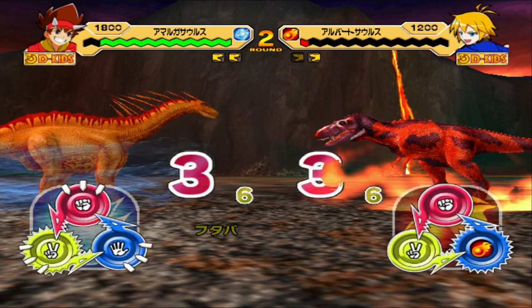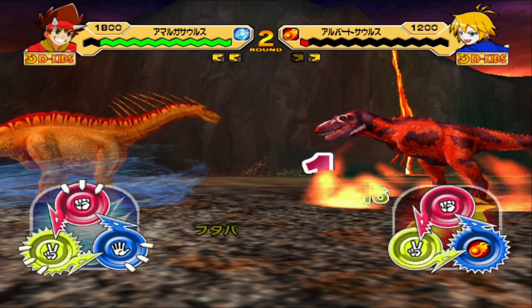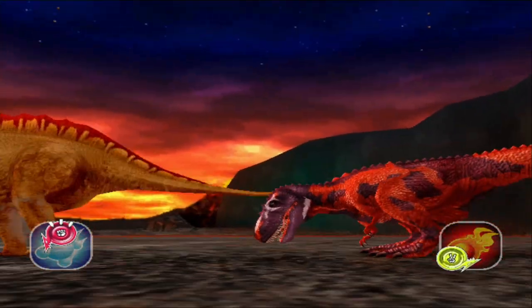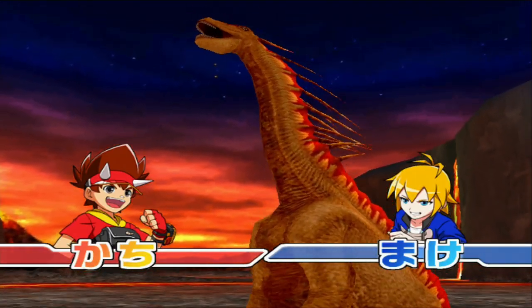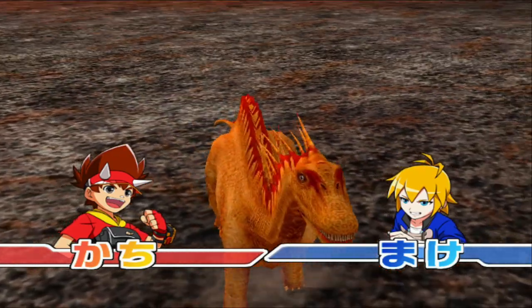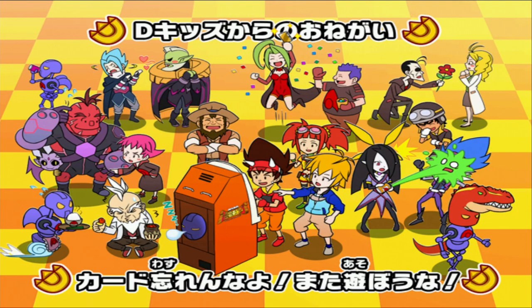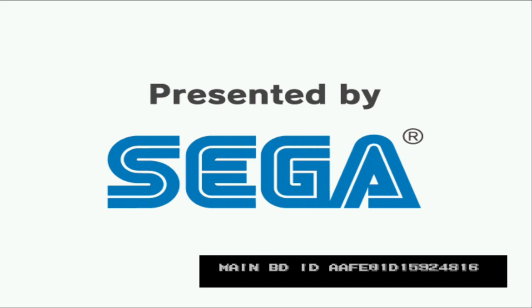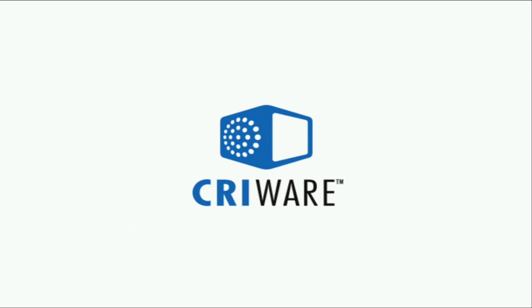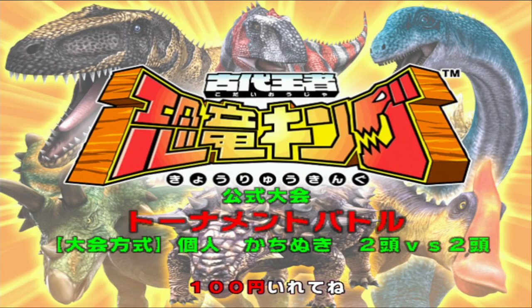I suspect it can probably one-shot Aranosaurus and Gorgosaurus with the right setup. That's Amargasaurus pretty much done — not much to test here. If you partner up with Aqua Javelin, then maybe you could one-shot things up to a bronze. Of course, the problem is you need to get Aqua Javelin triggered and activated, and I can't be bothered for that. Okay, let's move on to the Lightning Dinosaurs.